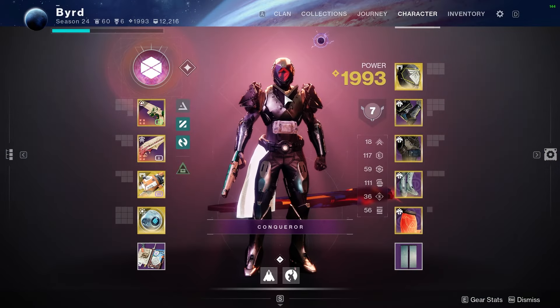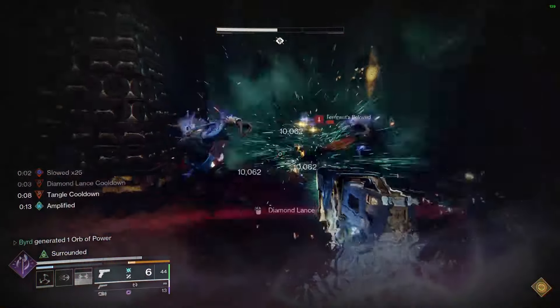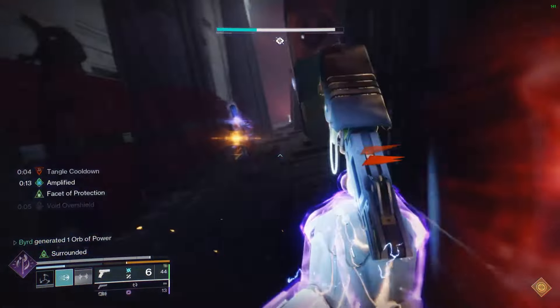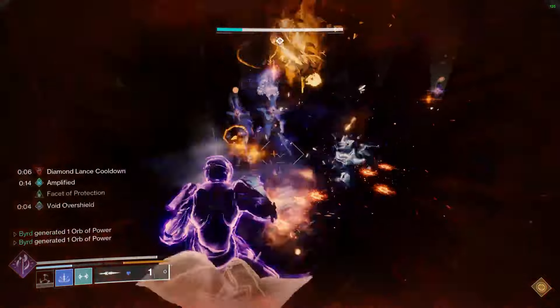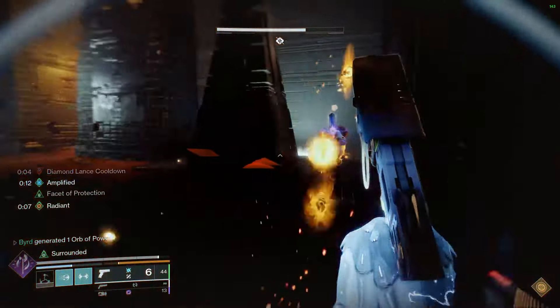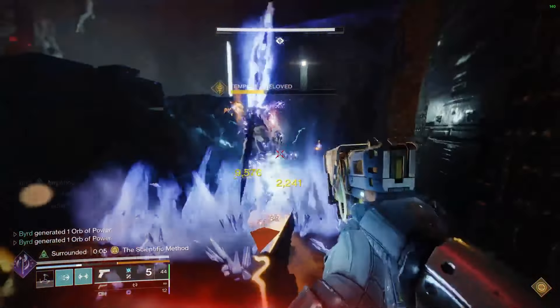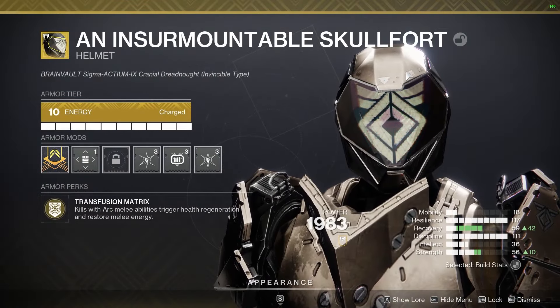We always like to start off with the exotic for the setup, and that's going to be Insurmountable Skullfort. The perk reads: kills with arc melee abilities trigger health regeneration and restore melee energy. For the Prismatic subclass, we were given Thunderclap as the arc melee. So this is a really solid option to get massive damage while also getting health regeneration and then getting that amazing melee back instantly.